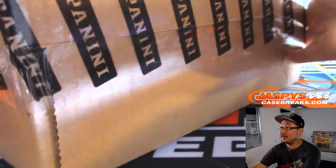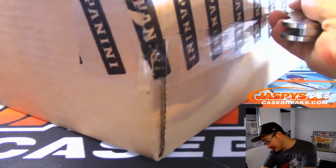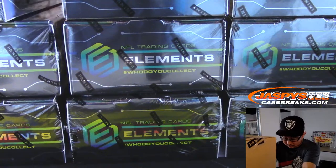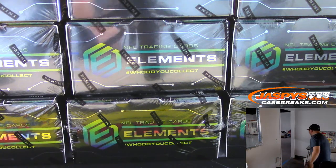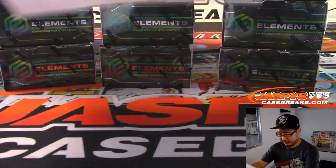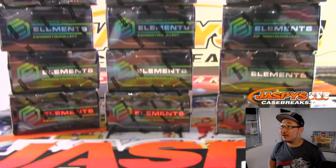All right, so there's the Elements right there — fresh case, very light case compared to the heavy cases we were doing yesterday. I'm missing a box — there it is. So there's four, eight, and 12. Here is the official printout. It's going to be a good Friday, folks. Thanks for getting into it, ladies and gentlemen. There's all 12 right there.